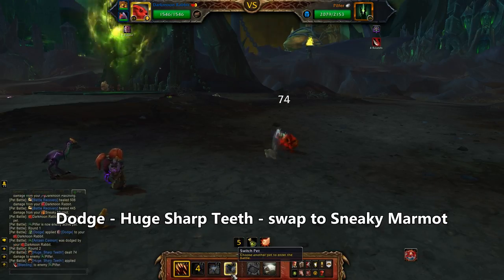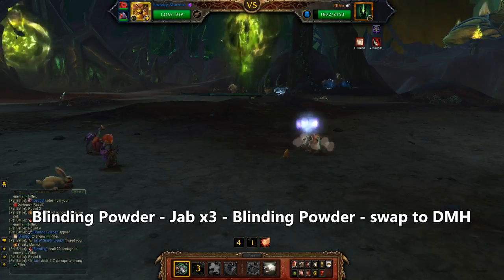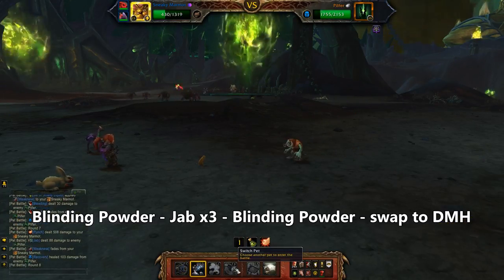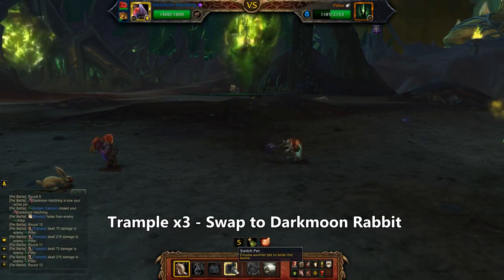Starting with the bunny, use Dodge, then Teeth, and then switch to the marmot. Use Blinding Powder, and then Jab three times, and then Blinding Powder again. Switch to the Darkmoon Hatchling, use Trample three times, and then switch back to the rabbit.